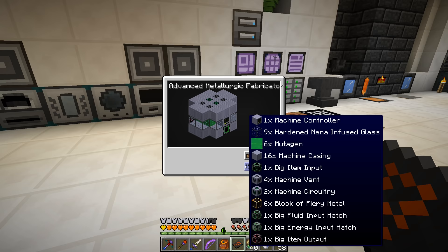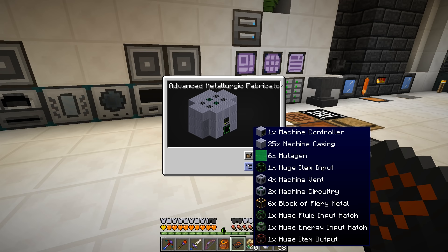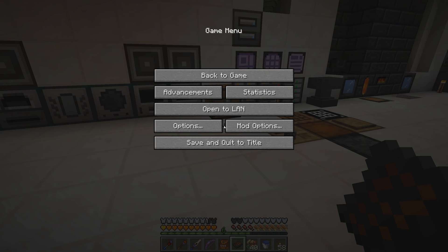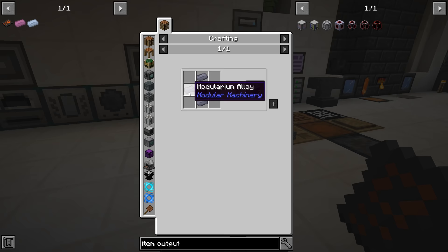I've been crafting for nearly an hour — there's a lot of stuff that goes into this. There are two different recipes: one uses 25 machine casings, and another uses 16 machine casings plus nine hardened platinum glass. I went with the platinum glass version. The machine controller was a real pain — pretty much everything from Modular Machinery is a pain. To make the modularium alloy output block you need electrical steel, platinum ingots, pulsating crystal, and empowered pulsating crystal.